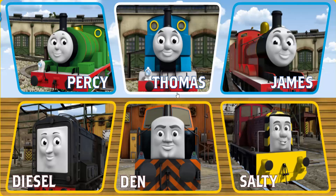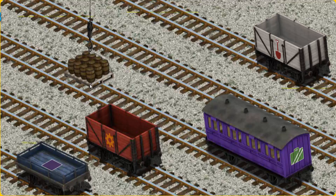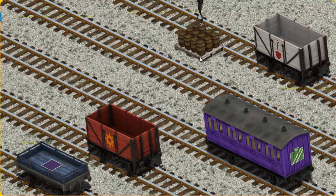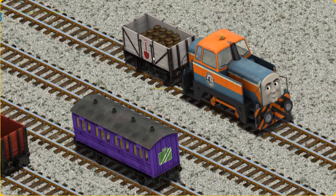It's a busy day at Brendam Docks. Thomas and his friends have many deliveries to make. Den must deliver the water barrels to the Steamworks. Help Cranky find the water barrels. That's it! Let's lift and load. Now the cargo must be loaded. Help Cranky find the white cargo car with the picture of a red shovel. There you go!